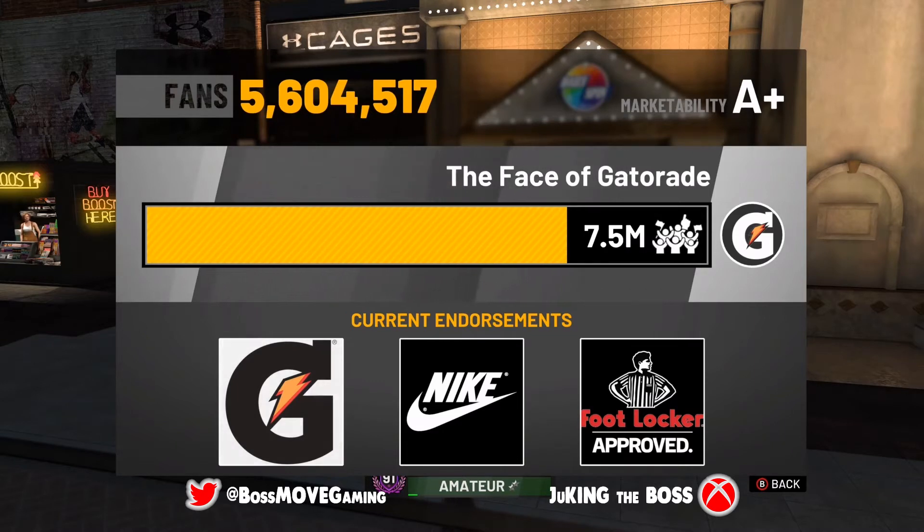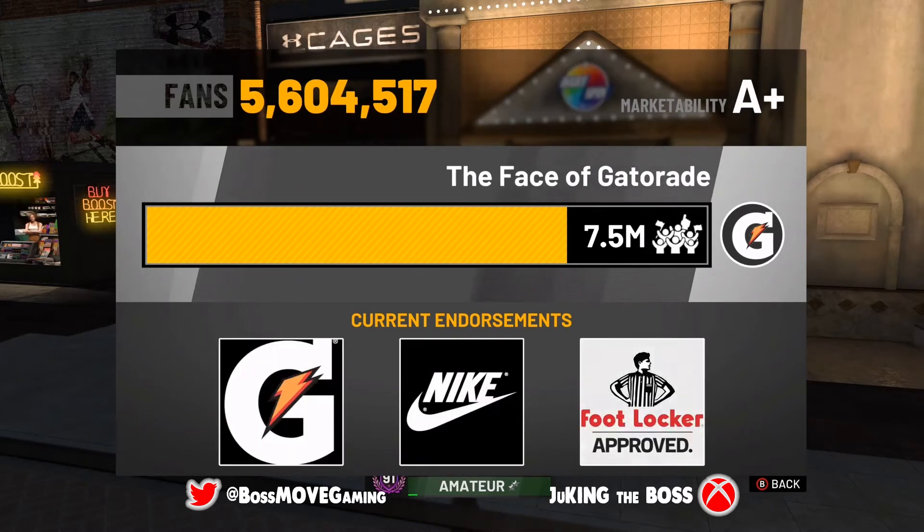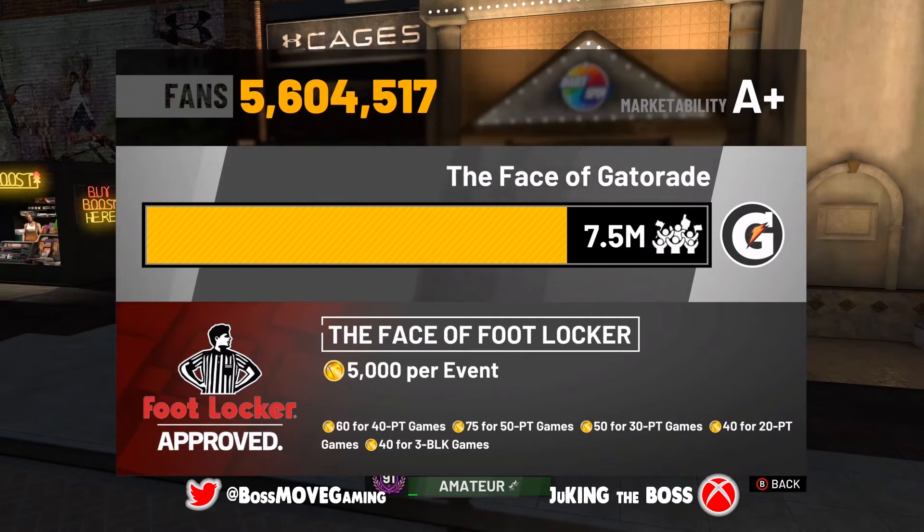The biggest thing for VC earning is your endorsements. I've played around with these and there are a couple of tips you need to know going into negotiating. With your contract, you always want to get the best value — I always went for the most VC I can get per event. A lot of people say the VC per event won't really matter since you only get a couple of events per year, but look at my Gatorade and Footlocker — I'm getting max VC for Footlocker.